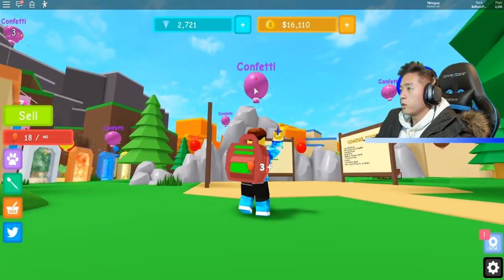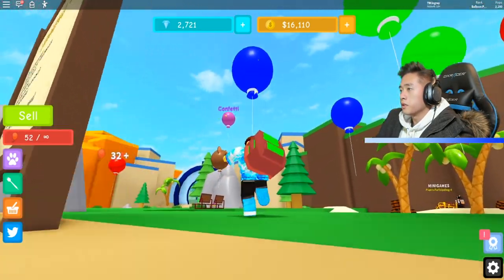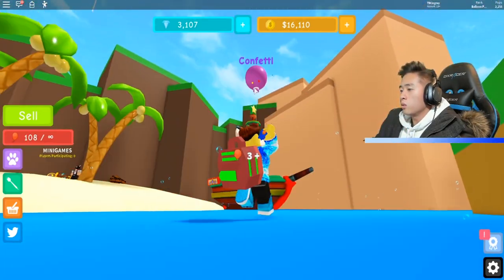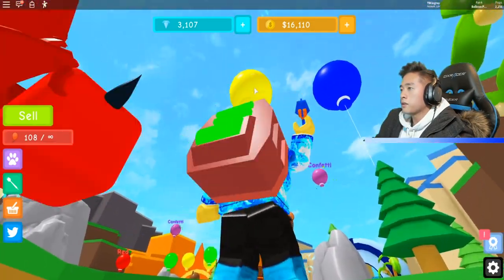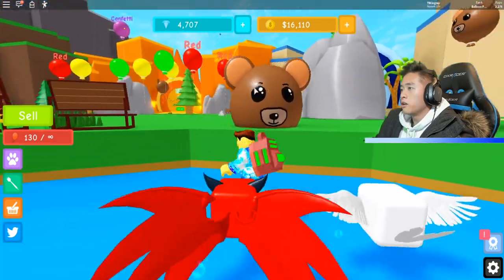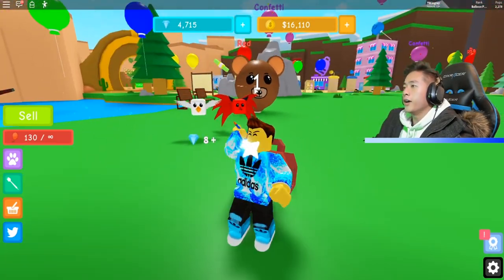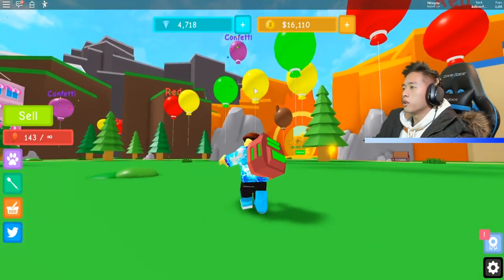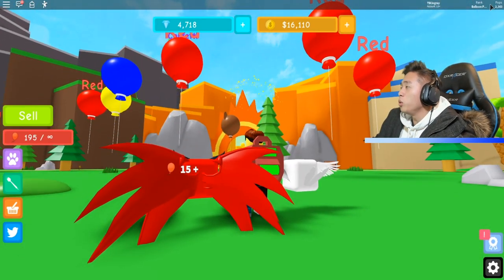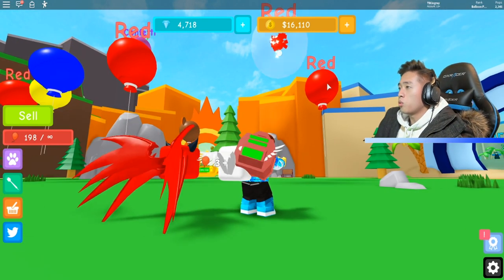I kind of want to get another pet. I know if we pop more balloons we'll get more gems. We got 2,343 pops — your boys are already top of the leaderboards. We're killing it already, guys. We need to get some gems and then get another pet. Let's purchase it with 4,000 gems. Give me something good — the common wolf. Are you serious? Okay, I'm just wasting my gems.